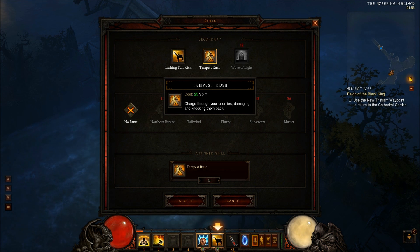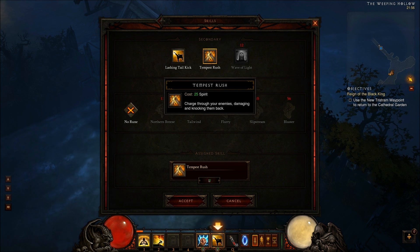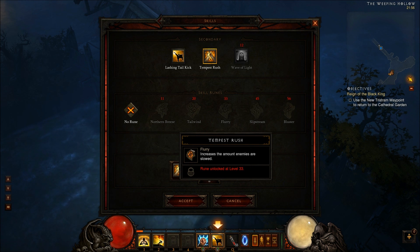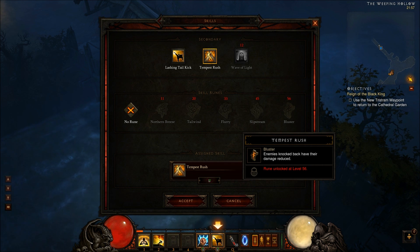The second ability you can get is Tempest Rush — surge through your enemies, damaging and knocking them back. These skills use spirit. Runes for Tempest Rush include Northern Breeze, which reduces the spirit cost; Tail Wind, which increases movement speed during Tempest Rush; Lury, which increases the number of enemies slowed; Slip Stream, which reduces the damage you take while running; and Pluster, where enemies that are knocked back also have their damage reduced.